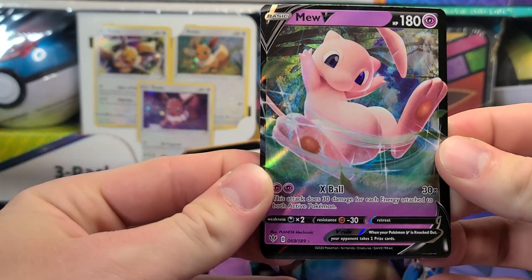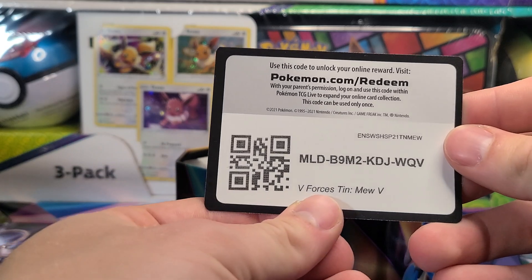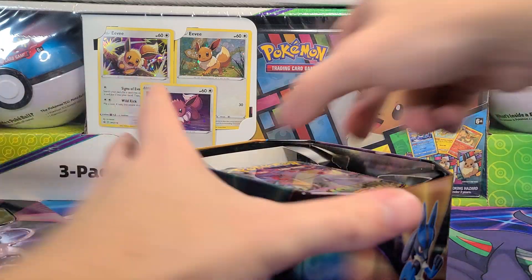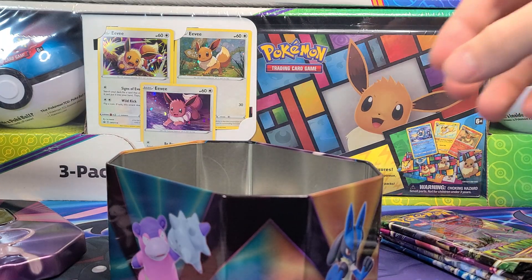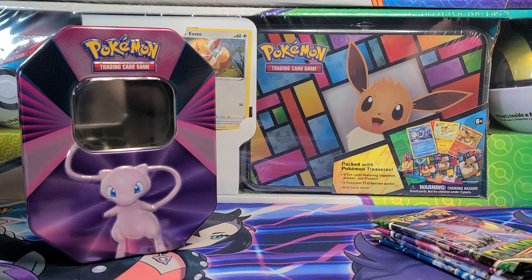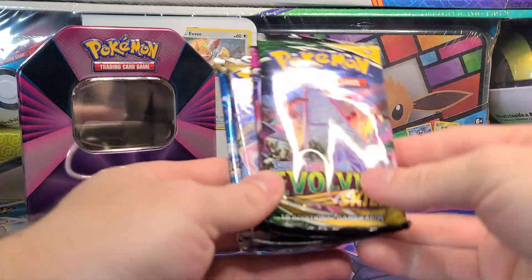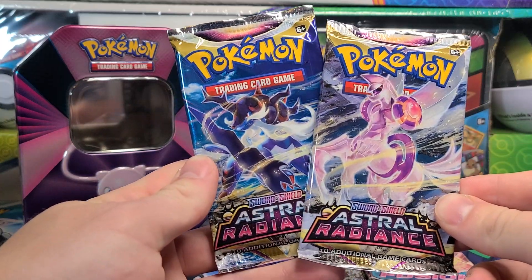There is the Mew from Darkness Ablaze — pretty off-center, unfortunately. And there is the Code Card and V-Forces tin. That is what they are called. Get all of the cardboard inserts out. We got Evolving Skies, Fusion Strike, and the two Astral Radiants.